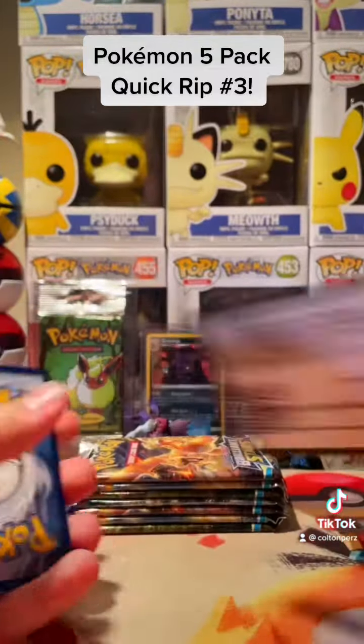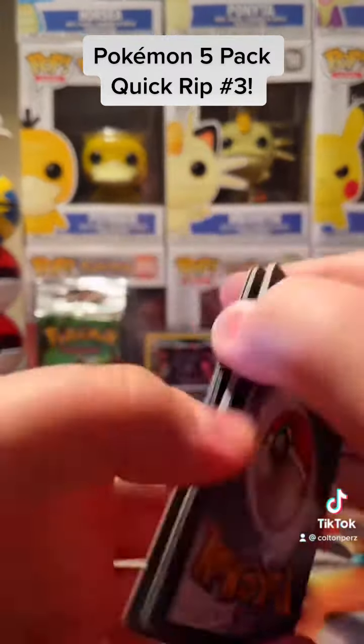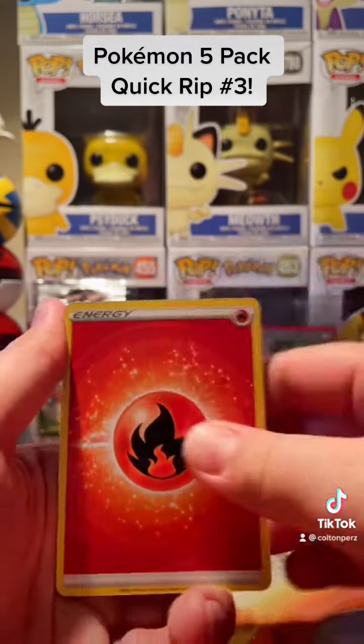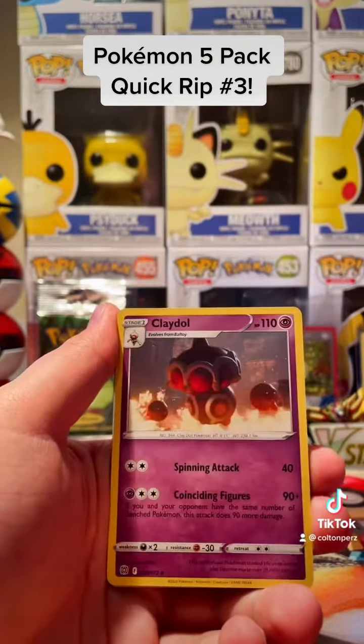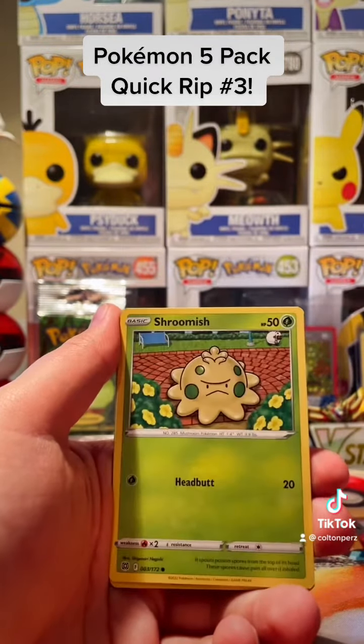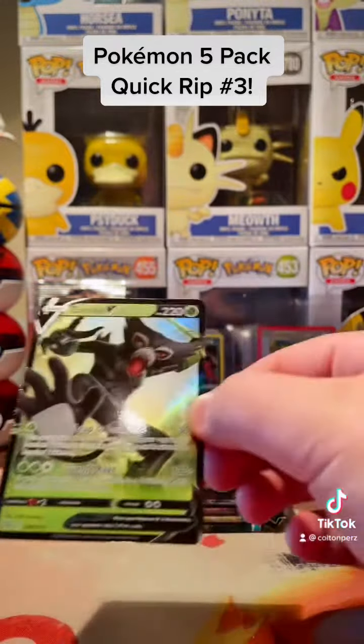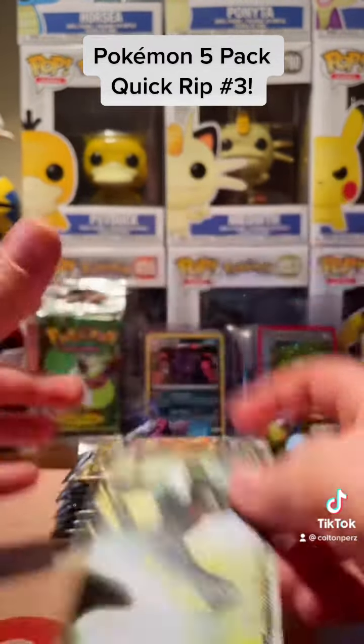Another black code card. What can we get inside of here? Plenty of opportunities for some amazing pulls. Get a little peek — looks like we got maybe a Zerudvi. I saw the green, it's got to be a Zerud. Zerudvi. There we go. Zerudvi card. Nice pull to start it off.